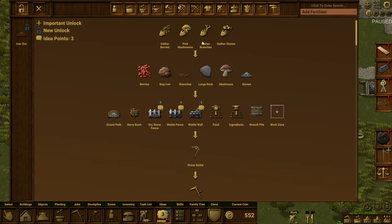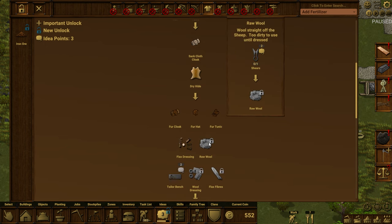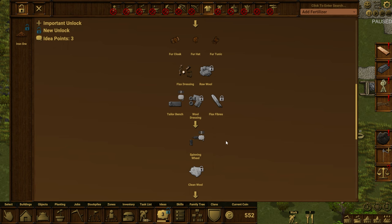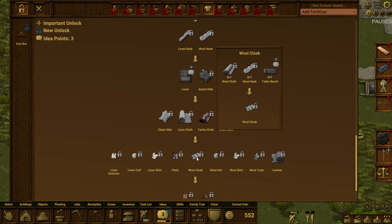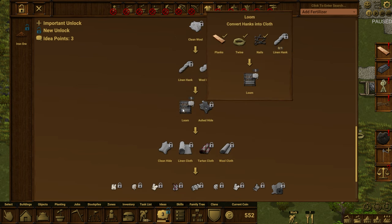Three idea points. Not sure what we need at this point other than going for some winter planning. I don't know what our next one is. We've got the hides, wool — raw wool. 'Wool: straight off the sheep, too dirty to use until dressed.' Wool dressing requires that we actually have raw wool. Oh, we need shears, and the tailor's bench to make the good clothing. Ash tide, really? Wool hanks, wool cloth.